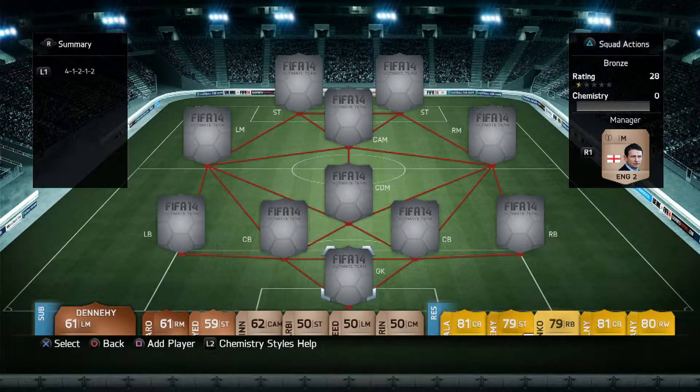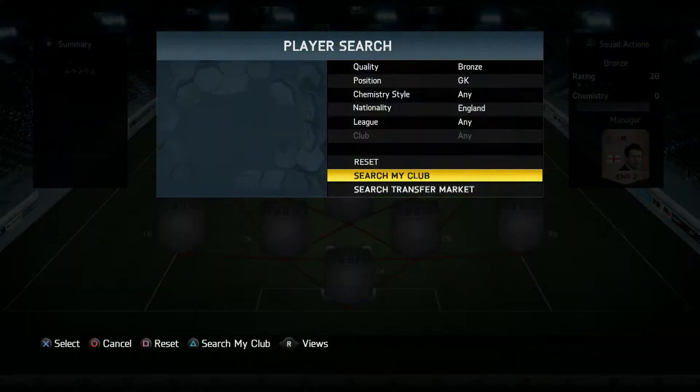Hey guys, this is Perco Twatter here bringing you another squad builder. This time around we're going with a 4-1-2-1-2 bronze English team. It's got an awful lot of pace on the wings, it's got some big powerful men up front, both over six foot. It's got a nice little balance at the back and it's a fun little cheap team to play with.